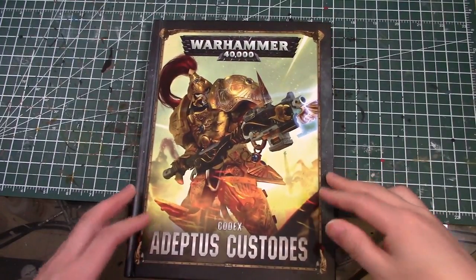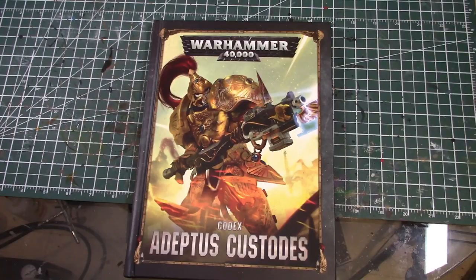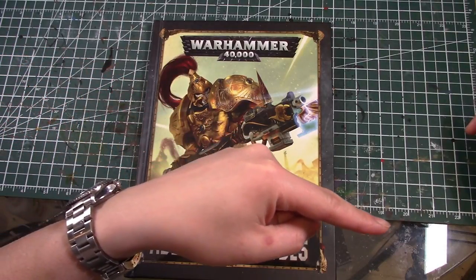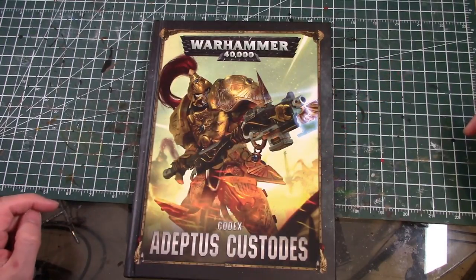That's it - the Adeptus Custodes Codex read-along. I'm super excited to start making lists: first a pure Custodes army, then crazy ideas mixing in Guard for CP and screening, maybe some Dark Angels plasma. Then I'll start painting and assembling all these guys. Thanks very much for watching - I hope you enjoyed the read-along. Stay tuned for lots of Work in Progress videos showing all the new Custodes models being built, assembled, and painted. Please like, subscribe, and consider supporting us on Patreon at patreon.com/canhammer.